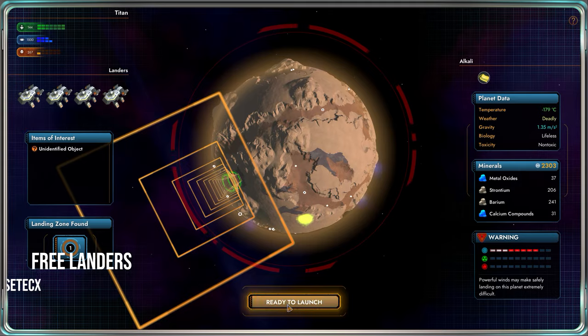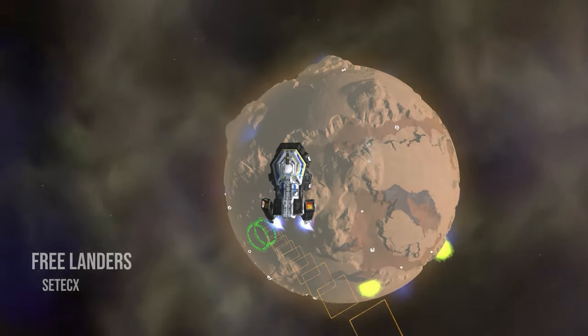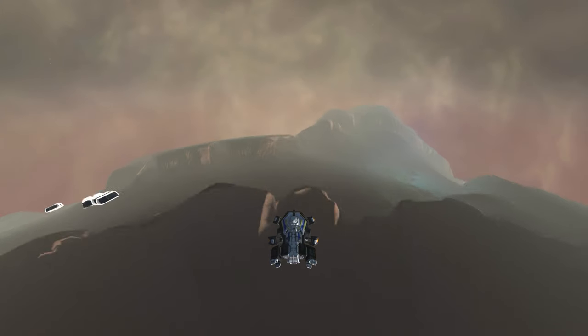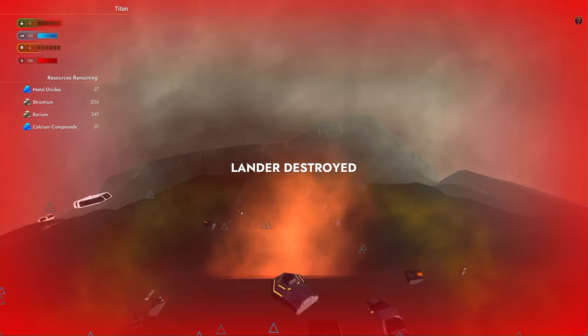Free Landers by Cetic X. Crash onto planets with reckless abandon. With this mod, landers are free at starbases and the Vindicator can now carry 14 at a time.